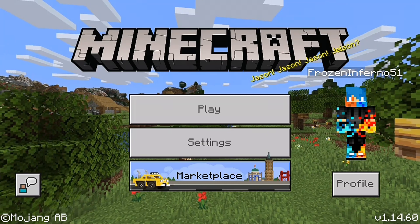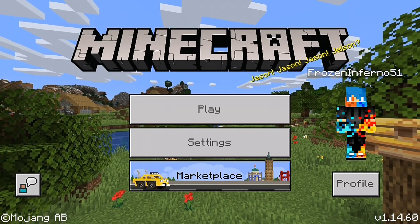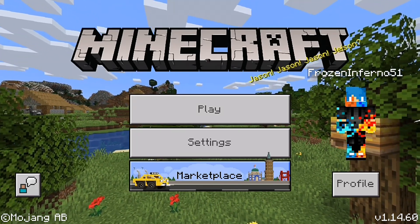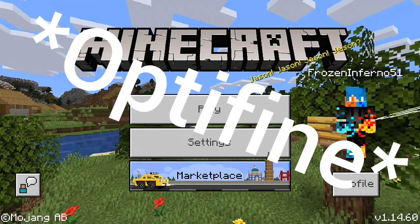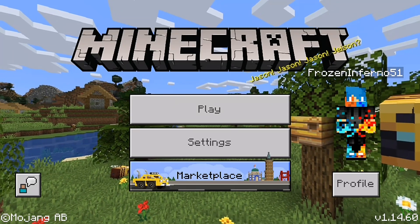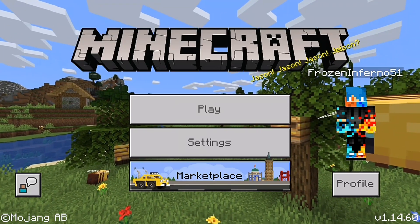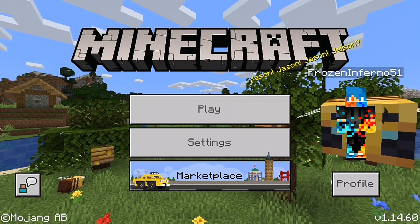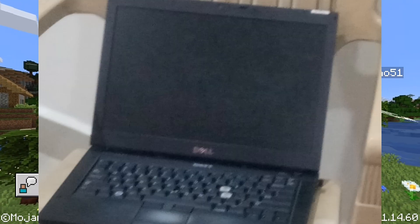If you play Minecraft Java Edition, you know there's a mod called Optifine which improves the FPS of your Minecraft like crazy. But Optifine does not work on a few devices for some reason, like this device here on the screen.